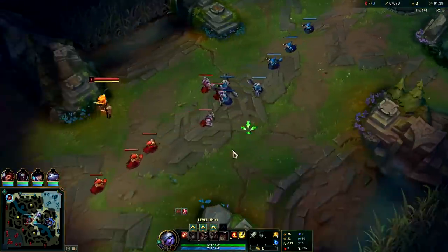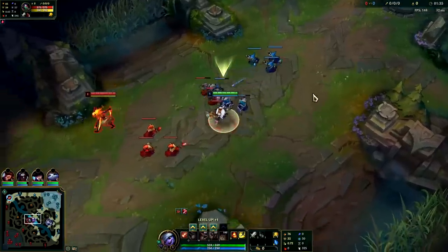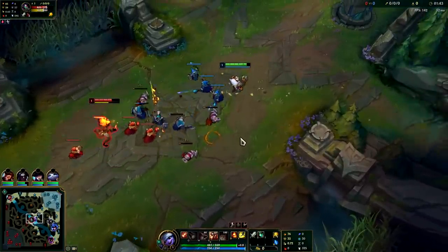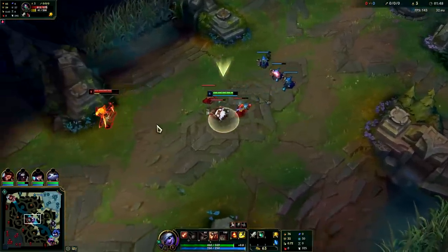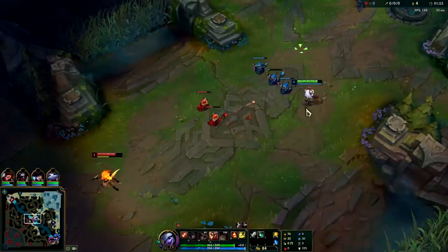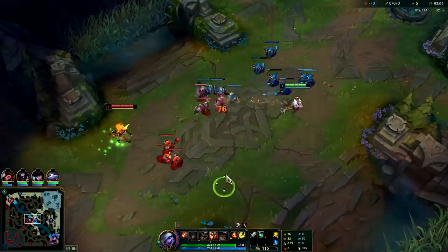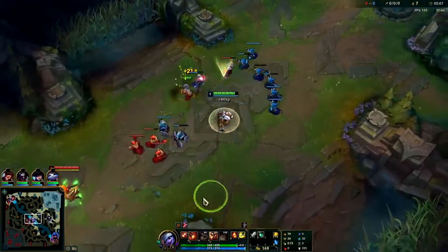We're going to start with our E. I don't really want to shove wave on her early — I want to be able to poke her down. When you level up your E, every time you last hit a minion you're pushing it whether you want to or not. Generally you only want to use your E if your Hail of Blades is ready. I should have gotten a point in W — that's my bad.